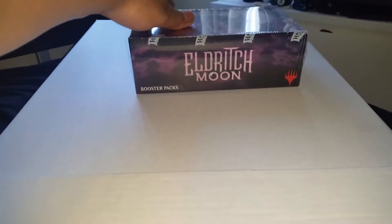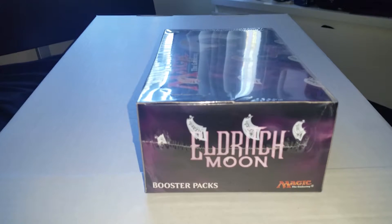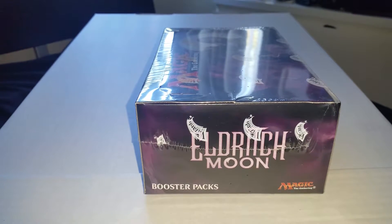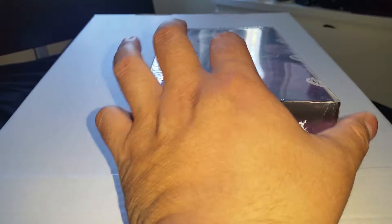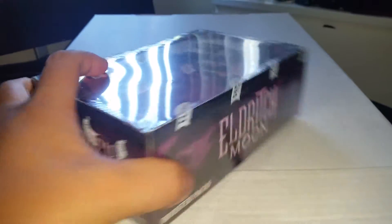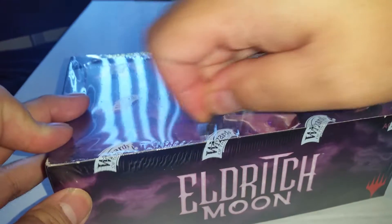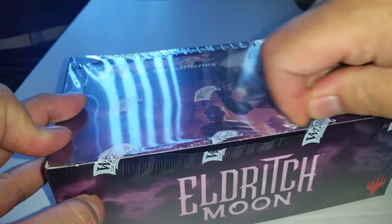Poster box, Eldritch Moon. I'm probably going to do a three-part on this one. I'm going to do each pack art differently — Tamiyo, Liliana, and the werewolf, whatever the name is — so I'm going to probably do three parts of it.